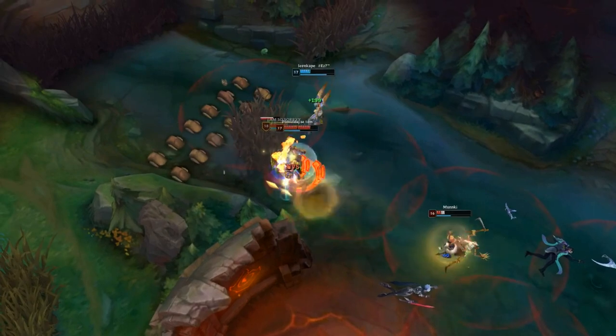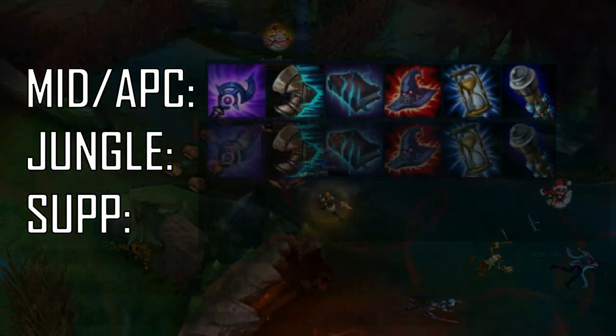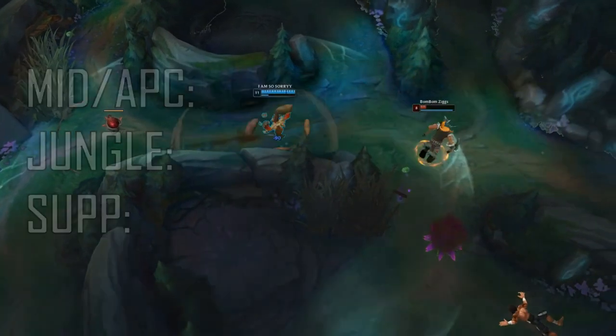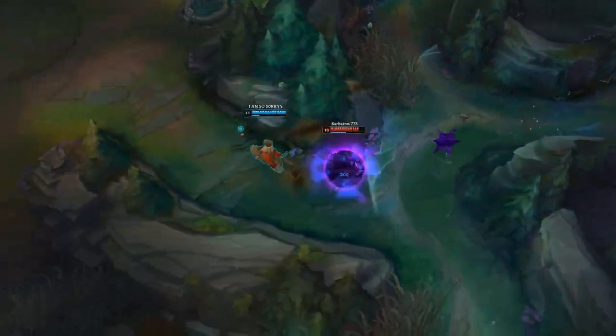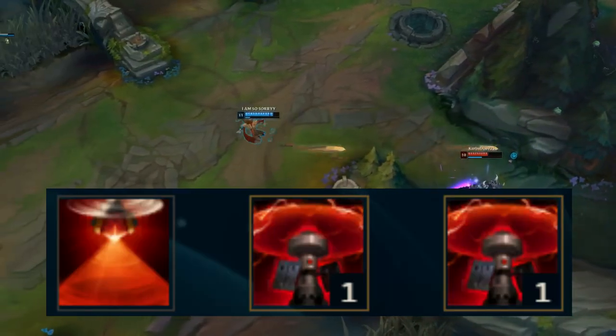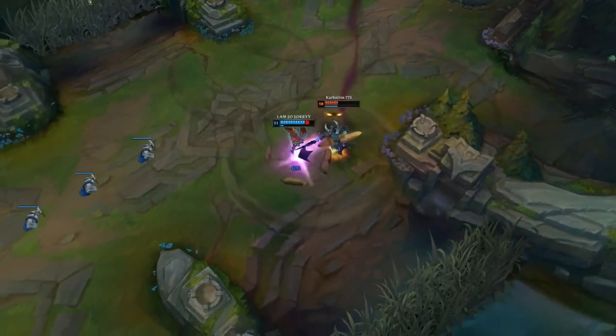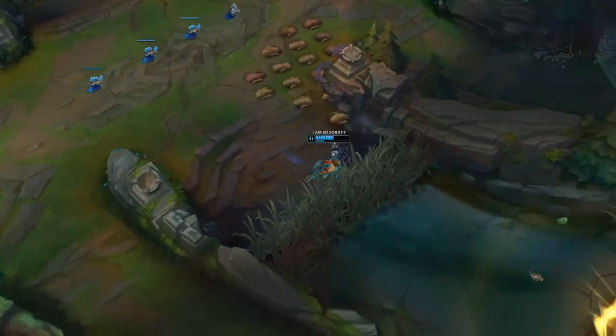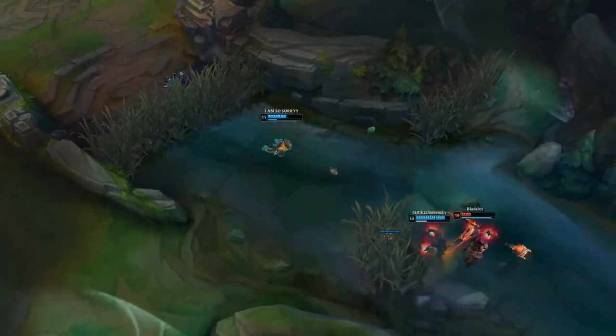For builds, here are some core items for every lane. The focus is on completing Lost Chapter into Luden's, and then either Shadowflame into normal Malignance, Rabadon's, or a defensive item based on needs. A Stopwatch into a later Zhonya's works best for all roles in the mid to late game. For jungle, switch to the red trinket early on — the build is fairly similar but replace Luden's with the AP jungle item. For support, get the AP support item and then follow the mid build.